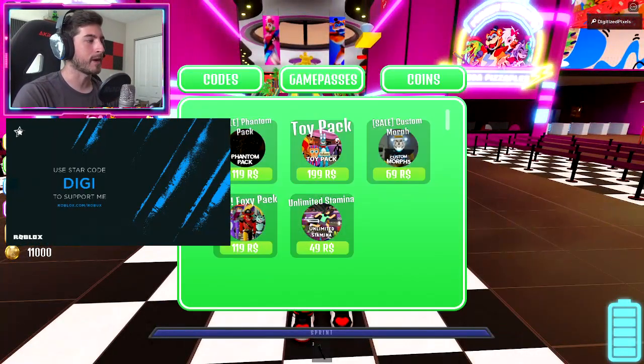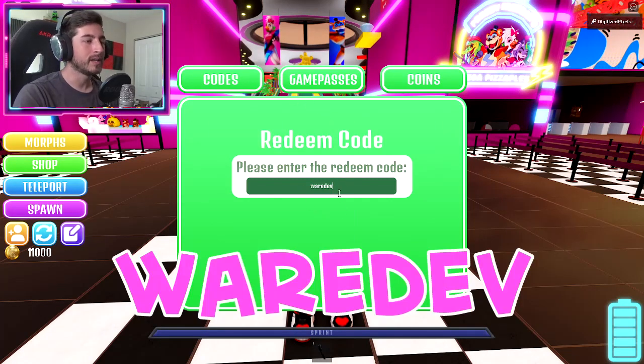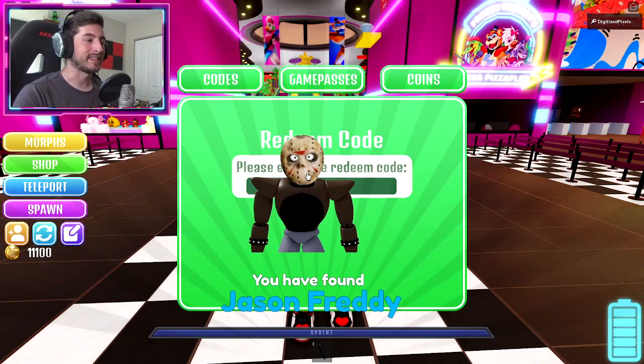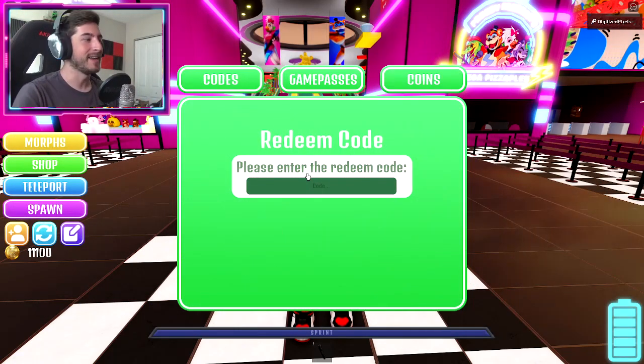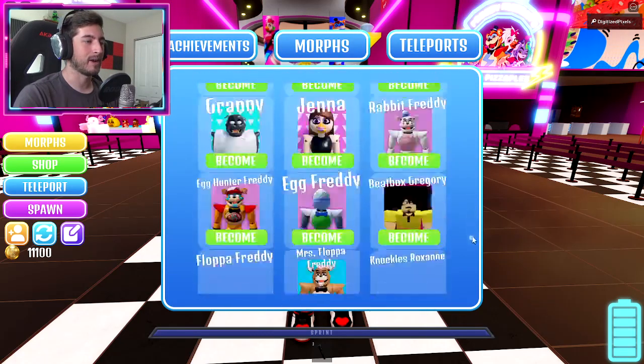Open up your shop tab over here — the green one — go to Codes, and the code is 'waredev': W-A-R-E-D-E-V. Click enter, and tada — Jason Freddy is yours!